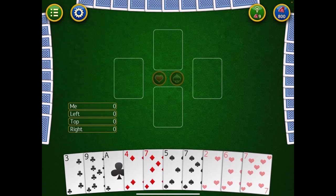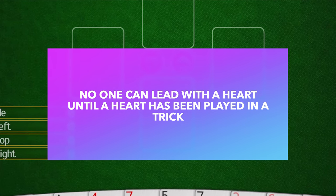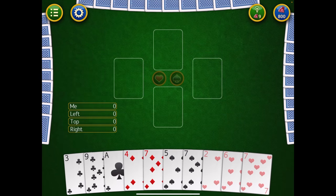We've pretty much gone over all the rules except for two. Number one: once the first round has been played and someone else leads, they cannot lead with a heart until at least one other heart has been played in this round — they call it being broken. You cannot start a trick by playing a heart. Somebody needs to run out of cards in a suit and be forced to play a heart. Once you've broken hearts, you can start a trick with a heart.